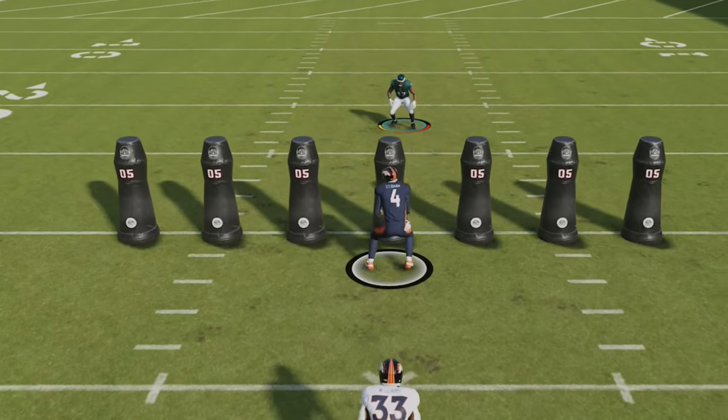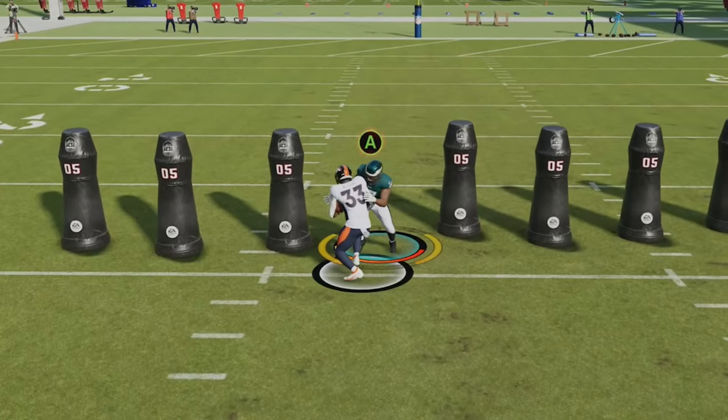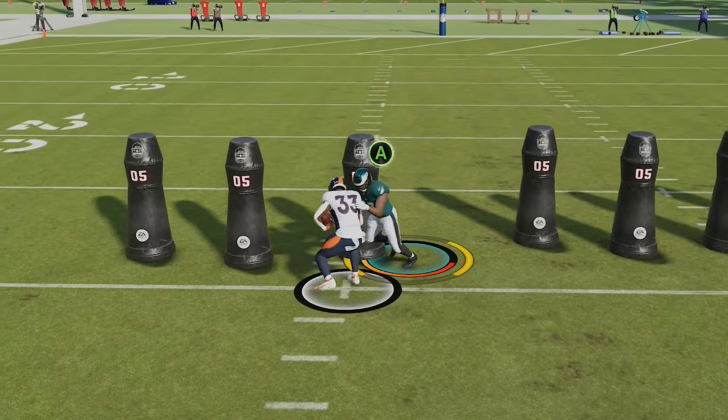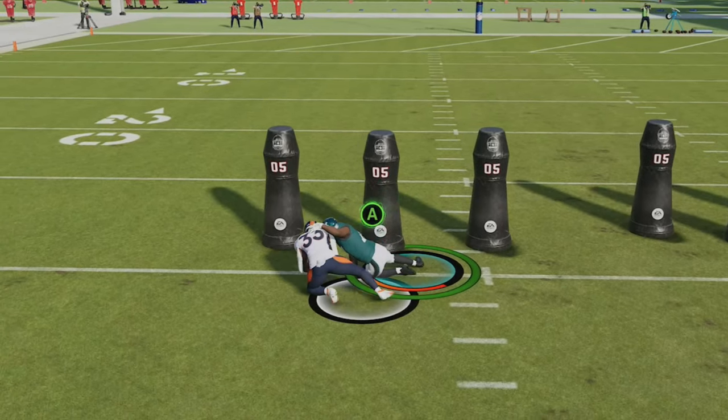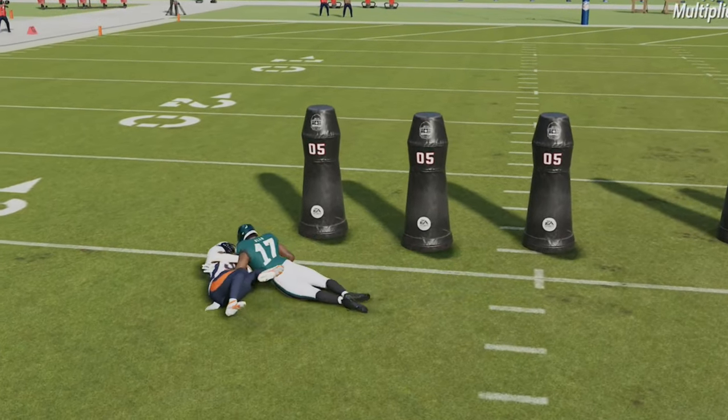If you ever get a tackle battle animation, get into the habit of always spamming the A button when making tackles, as this is the only option that pops up and doing it quickly will result in quick wins whether on offense or defense.